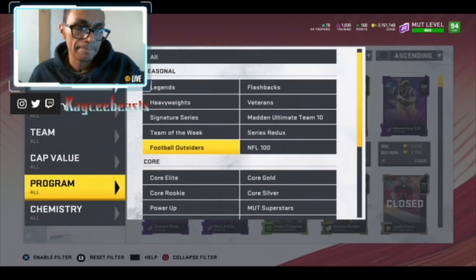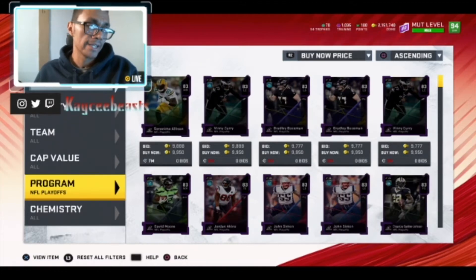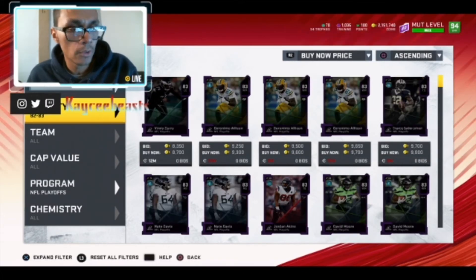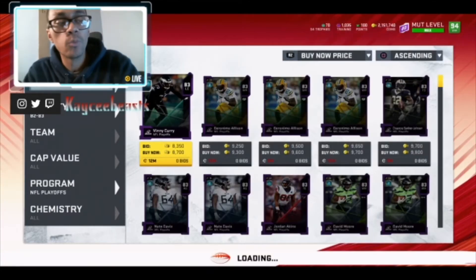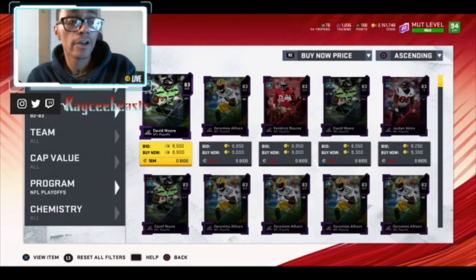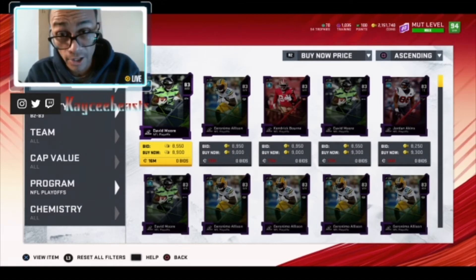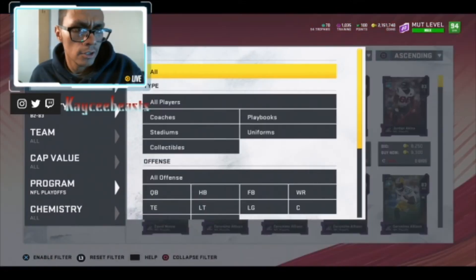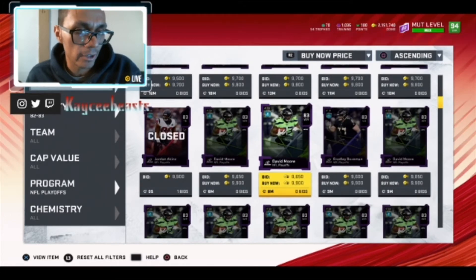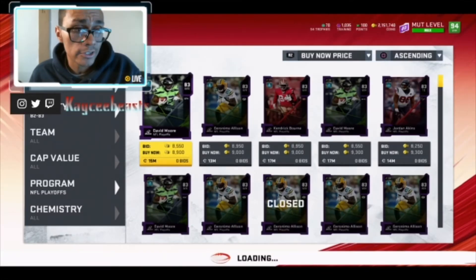First things first, we're going to search by buy now price and filter by the NFL Playoff promo. Press NFL Playoff promo, then set quality to 82-83. You're also going to go to type, select all offense, and figure out which positions have playoff cards so you're not blindly searching. We can see there's a wide receiver, a tight end, a right guard, and a left guard — so we'll start working through those positions.